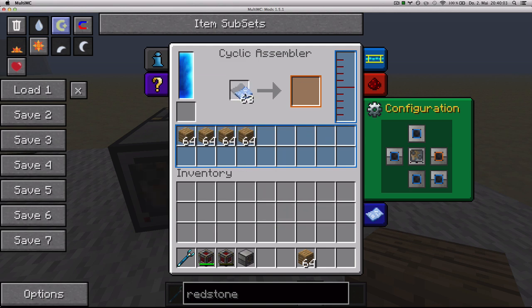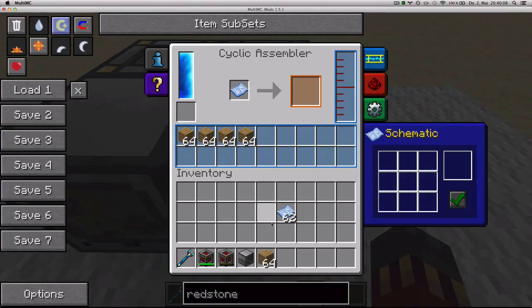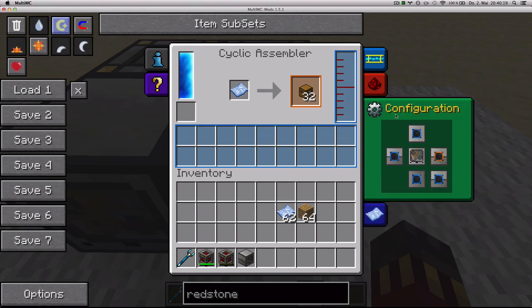For example, if I had set this machine to have this recipe of making chests, once I set it to do it, it's going to take all the wood and it's going to make chests. And you can configure it to go anywhere you like.